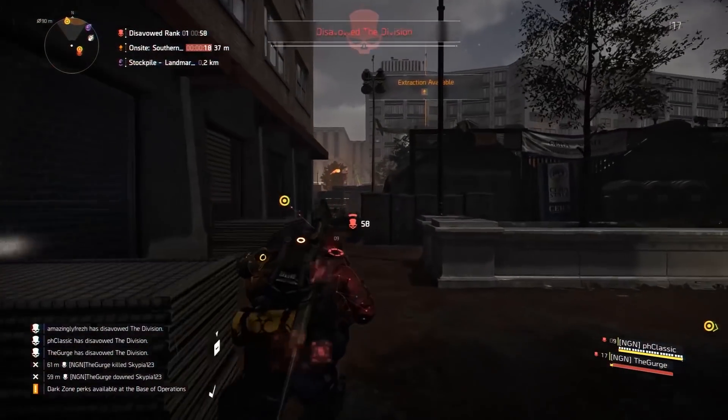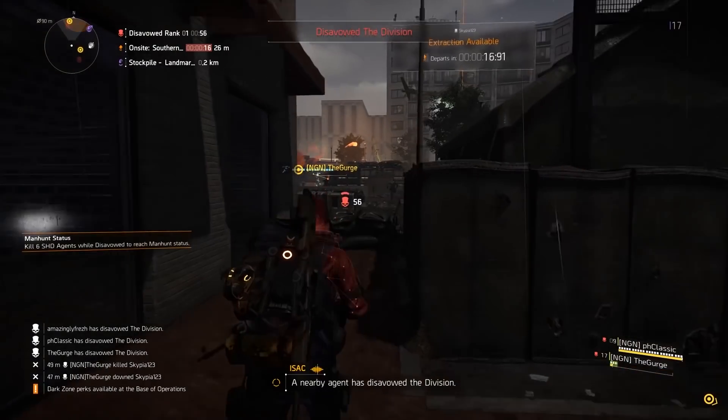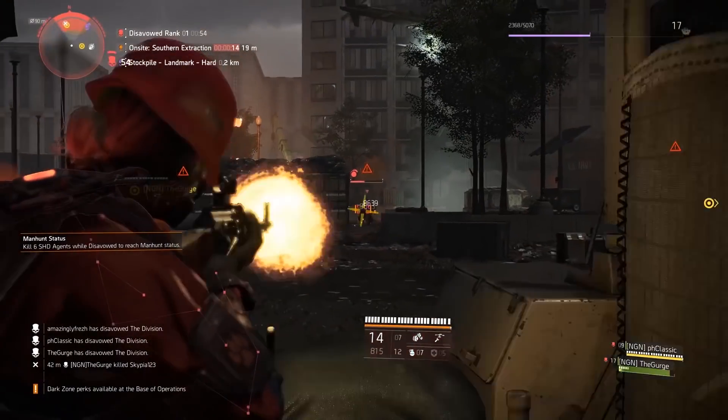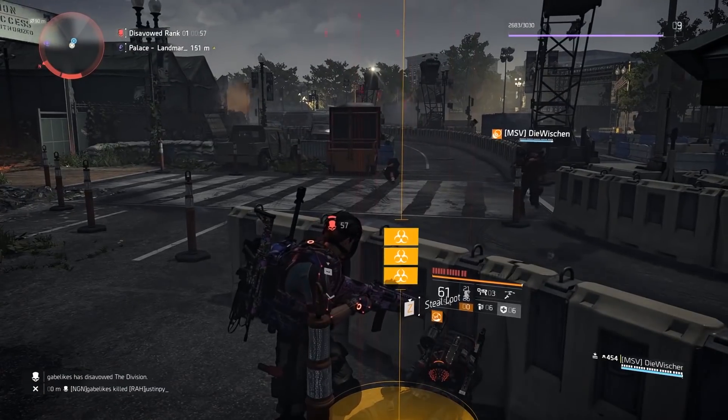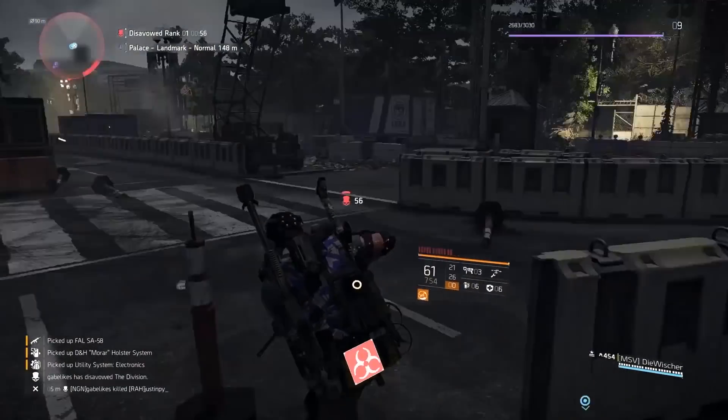The Disavowed status is reached by killing other agents, and the level of this status is raised with each kill until you reach Manhunt status. Players that manage to take out a Disavowed Agent will be handsomely rewarded though, so watch your back.